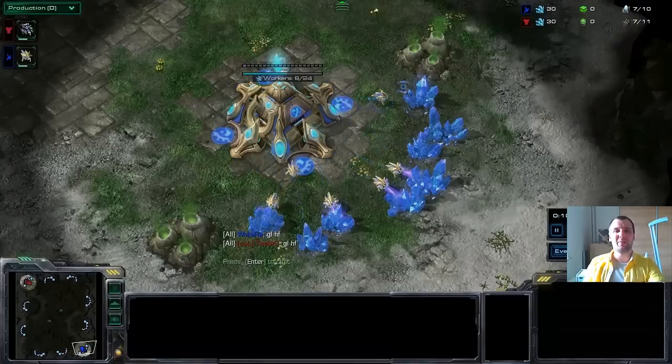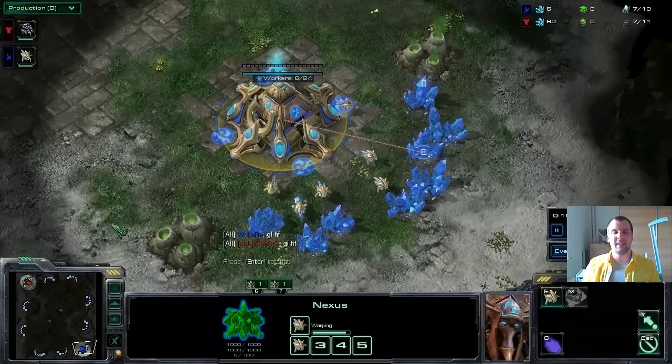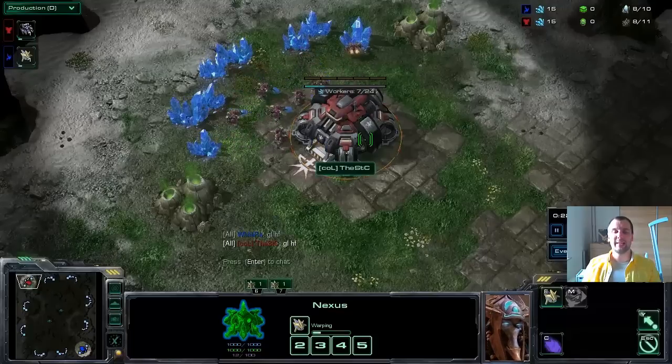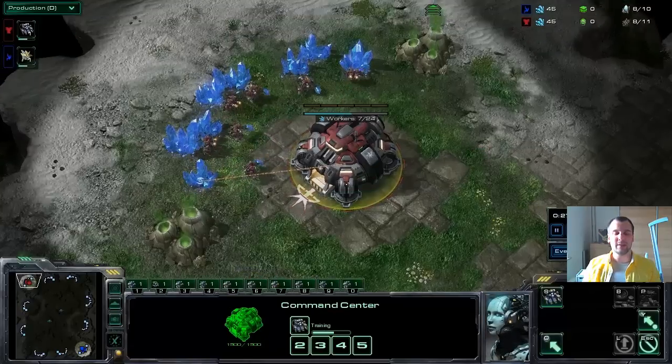Hey viewers, welcome to another game of Schedule Pro Gamer. This is game number two of White Ra as the Protoss in the bottom right, versus STC as the Terran in the top left, so pretty easy.